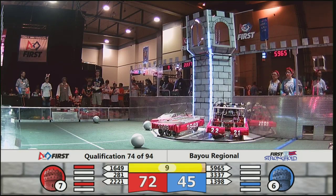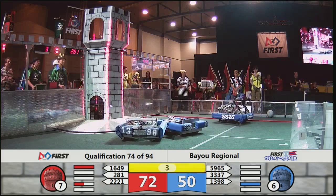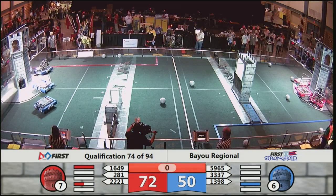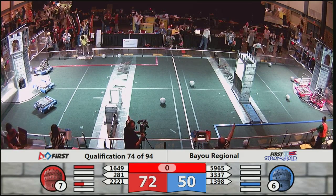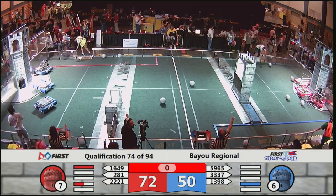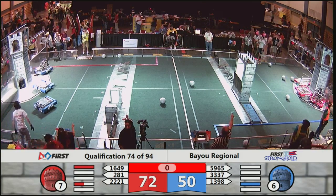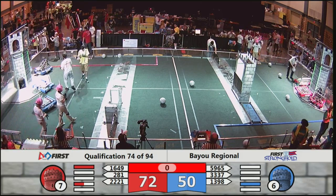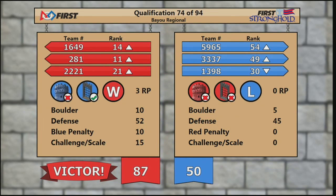Crossing over into the secret passage from the midfield — that is a no-no. All three robots on the red alliance challenging the tower. Two seconds remaining, one — that's the match. Score is posted: victory goes to the red alliance, 87 to 50. Three ranking points for red.